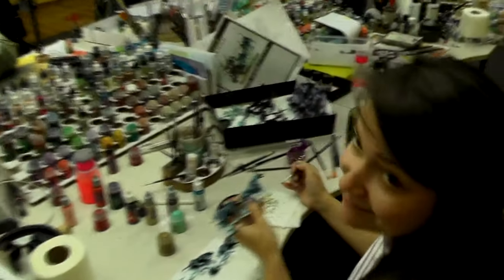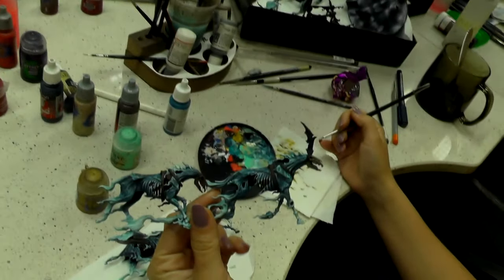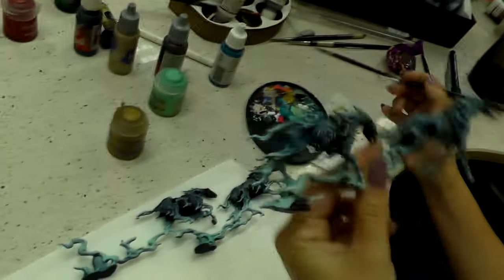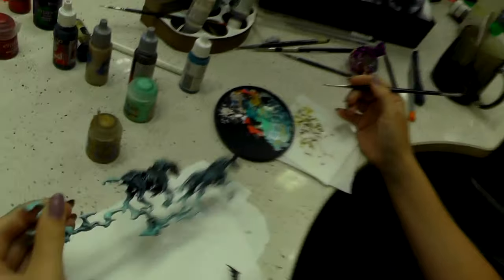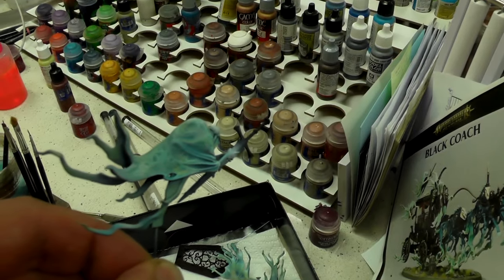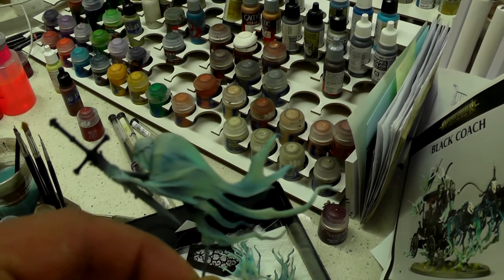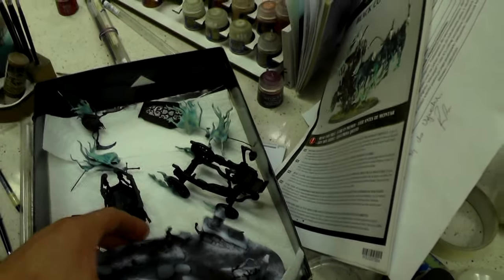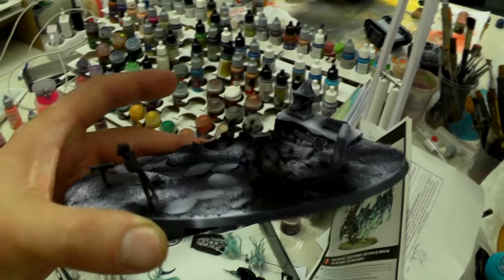Hello, Anja. Anja is working on a level 6 Black Coach. I really love this model — I'm an old Vampire Counts player, so this is really awesome. Look at the ghost, the detail. This is level 6, so there's a lot of cool effects going around. We have a custom base for it. Really nice.